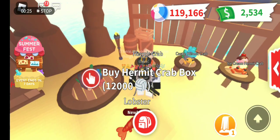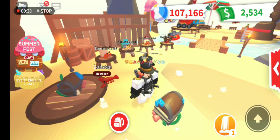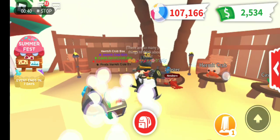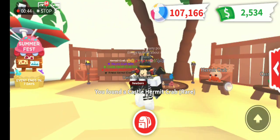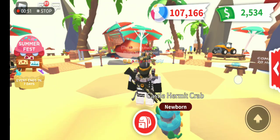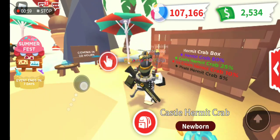Welcome back to the channel. Today I'm going to open a meat crab box. Open sesame! This is how it looks — oh, this is so slow and there's nothing inside. Oh, the castle hermit crab! Wow, thank you Adopt Me! Oh my god, I didn't expect this — I thought I would just get the normal hermit crab!